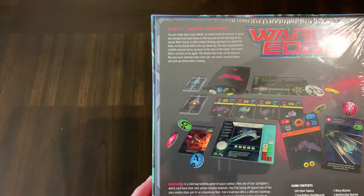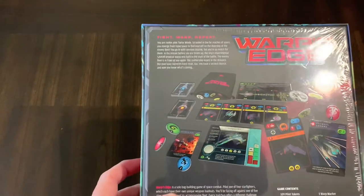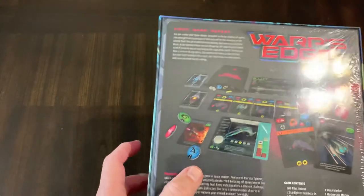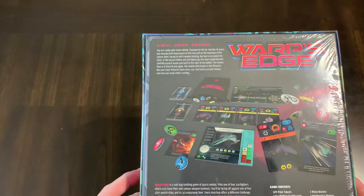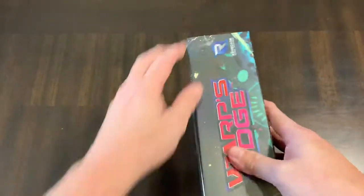I think you're putting tokens in a bag, pulling tokens out, and fighting adversaries. You have different ships that you can pick and you have different adversaries that you can fight. So let's see what you get in the box.